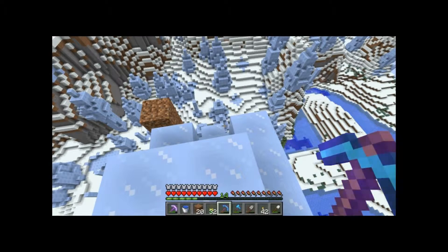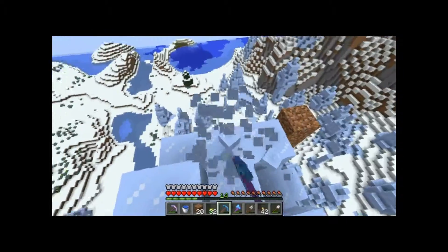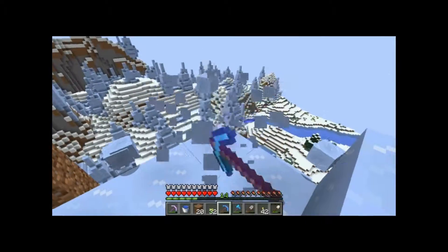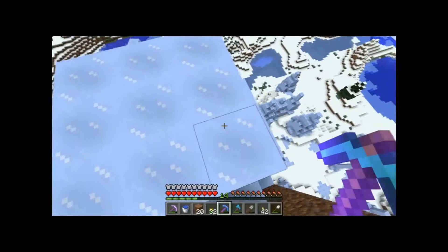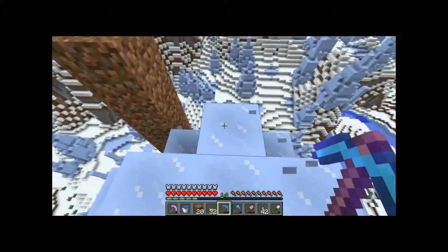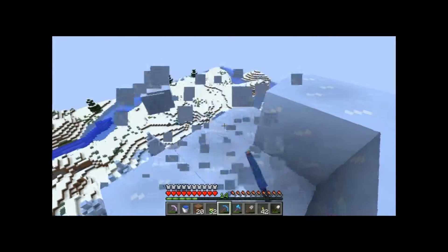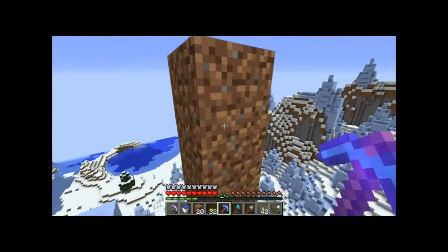Hello everyone, this is just going to be a really quick vlog about my progress this week. As you can see, I'm using my silk touch pickaxe to take down a huge ice spike. I really don't like the looks of the really tall ones, and we're going to need them for the build in this area.